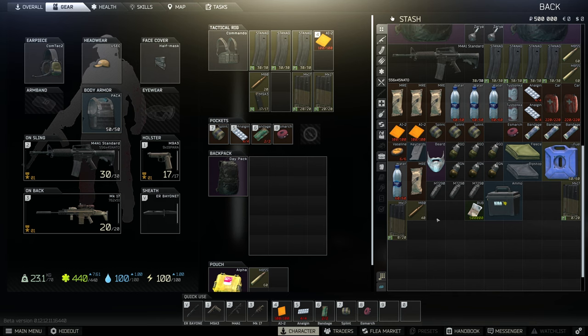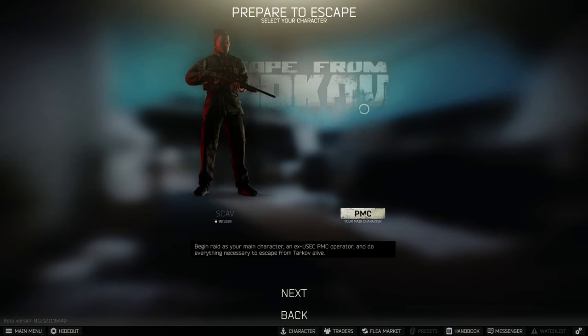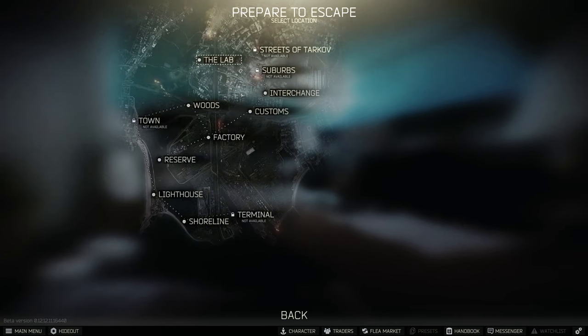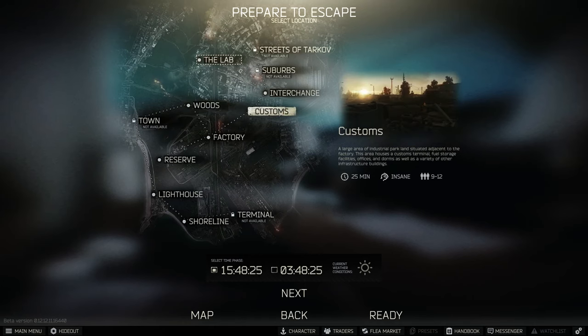Once you're kitted out with whatever you want to bring into raid, you can go to Escape from Tarkov, choose your PMC, and then choose a map. Most of the quests in the beginning of the game will have you going to Customs or Woods, so it's highly suggested that you learn one of these maps first. I recommend Customs, but they're both difficult to learn — very large maps. Disregard the 'raiding of Insane' label; it doesn't mean anything.